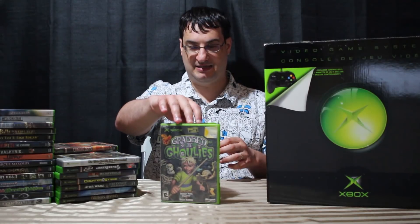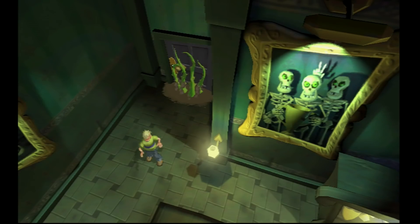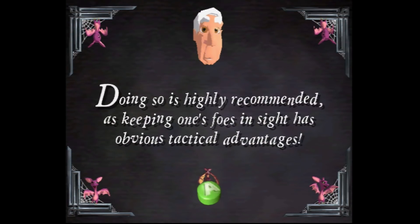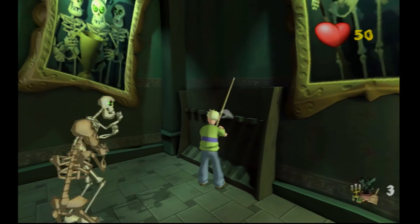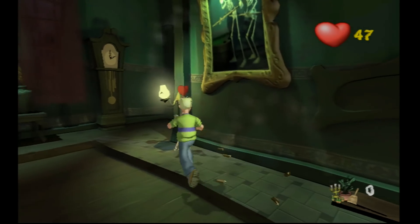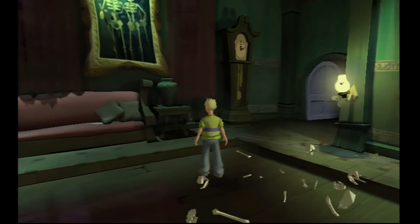That brings us to Grabbed by the Ghoulies — the first game Rare released for Xbox after Microsoft purchased them, so they were no longer making exclusive Nintendo games. I think it was in development for a Nintendo system before they switched over. It's not quite as beloved as previous Rare games but it's still pretty cool. The main character's girlfriend gets kidnapped by a mansion's owner and he goes in to save her. It's a 3D action-adventure where you explore the mansion, get attacked by monsters, and use the right stick to attack in that direction — it feels like a twin-stick game. There are also scare-sequence rooms with QTEs. Interesting concepts, didn't quite hit the mark.